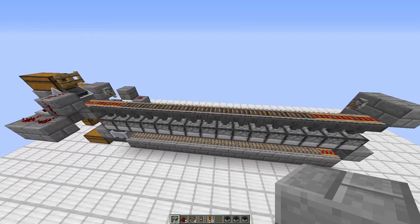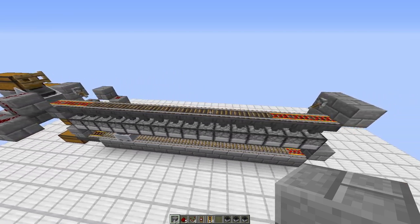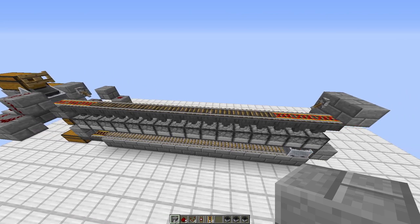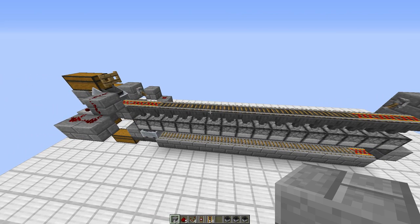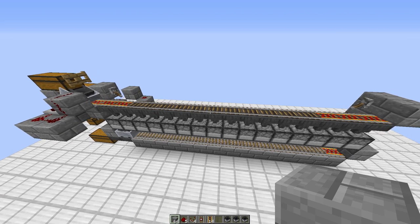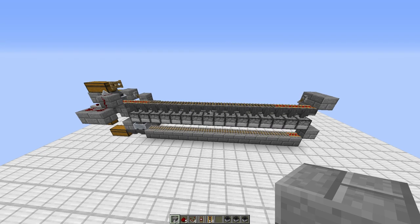Don't feed unsmeltable items into the main smelting stream — it will clog up and you'll have to manually fix it. Don't put in strange blocks or do anything odd and it will work just fine. I think that was it — I'm not sure if there's anything I've missed.